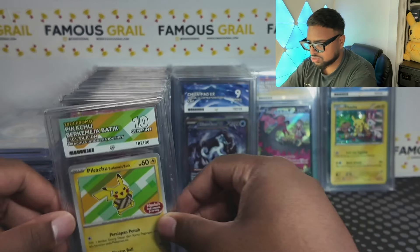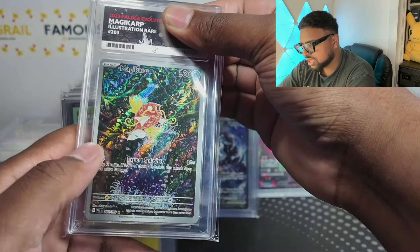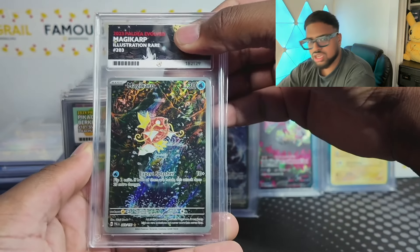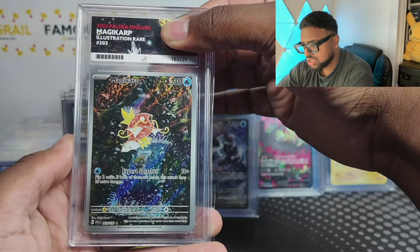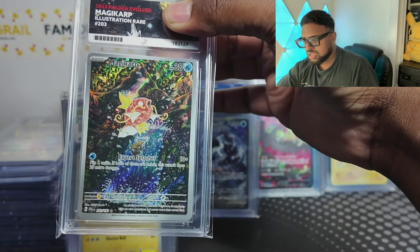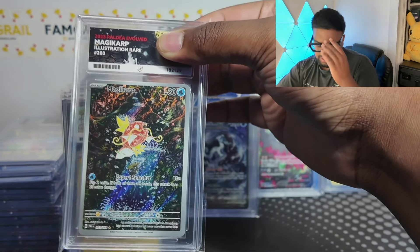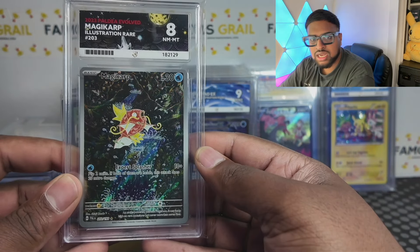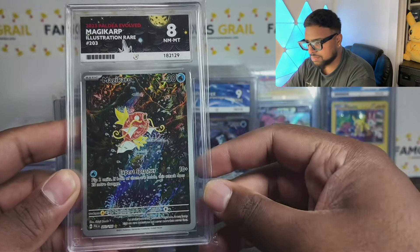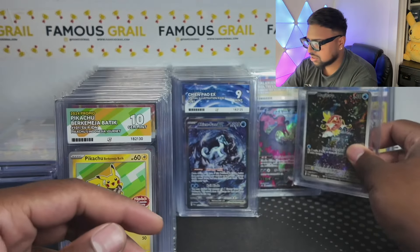There is a new version of this I need to get with a new shirt and background, so I want to collect all of those — really nice and unique. Now this next card is doing numbers right now. I don't think I'm going to get a high grade — centering is off and corners weren't the greatest. In a PSA 10 these are a couple hundred pounds, which is crazy. Illustration rares in general are super hard to grade and there'll be a big premium on 10s. An eight on that — I'll take it.